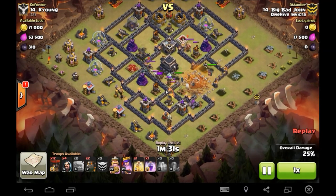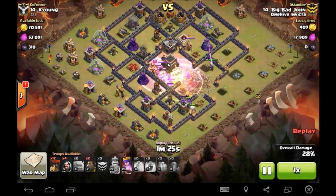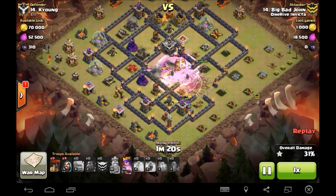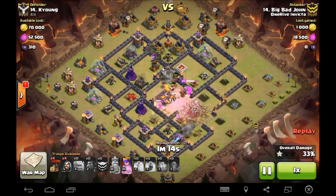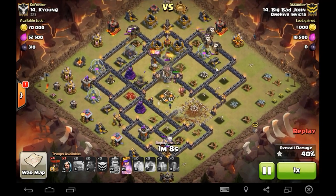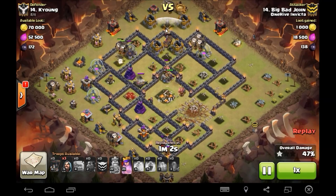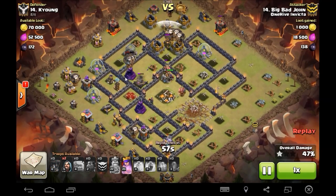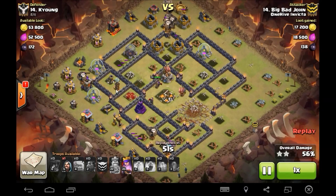Everything's kind of working into this core now, looking pretty good. Two lava hounds go in on that remaining air defense - he's got balloons going in on all sections of his base all the way around. Air defense is now down. Still has those lava hounds unburst, so he needs them to tank a little bit more to make sure they burst on time. Unfortunately they went up instead of down to that Tesla.